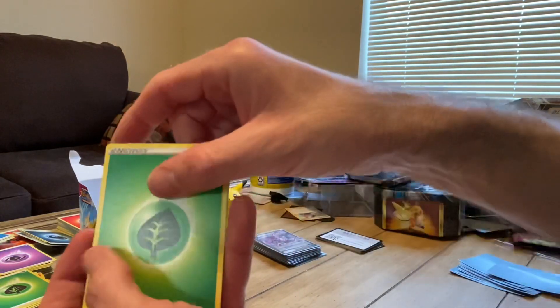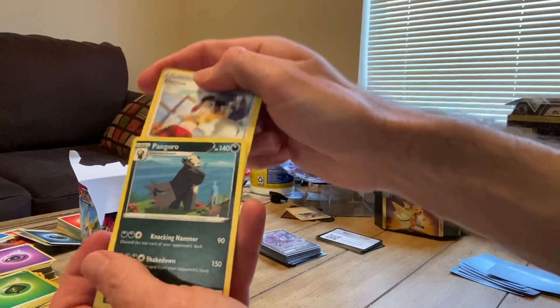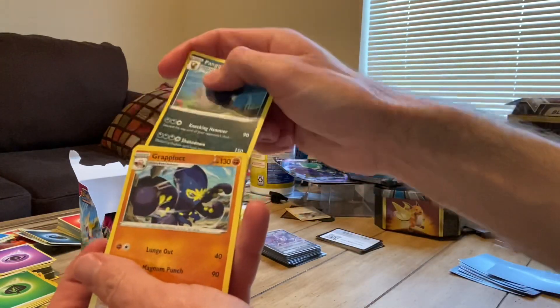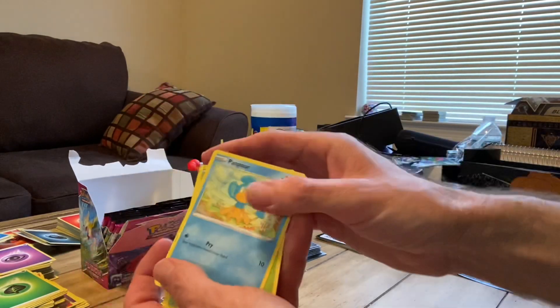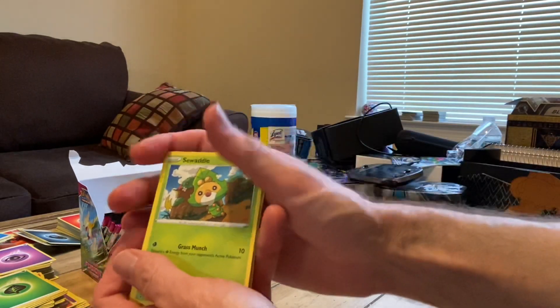Nope, grass. Dancer, Panguro, Graplock — we got a hit by the way. Panpour, and it is true. Seadra. If you get the green code card in Fusion Strike, you get a hit, and if you get the white one, you don't.